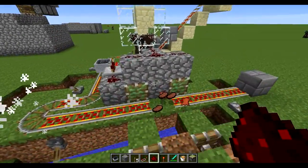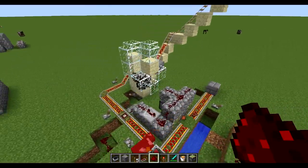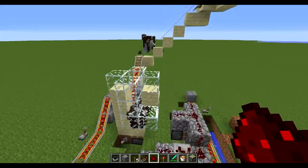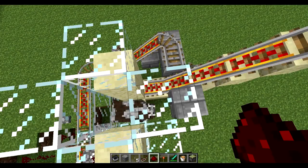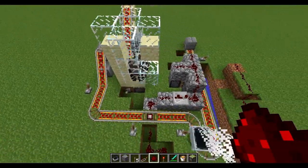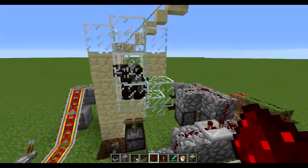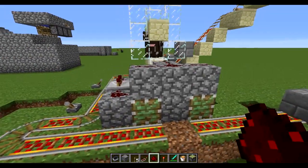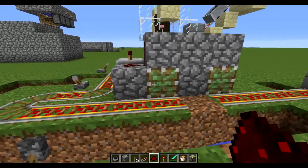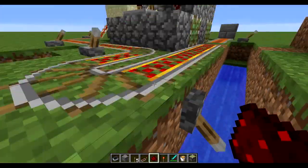Alright guys, as you can see the cow farm is now working. It took a while to design it all, but now that it's done it is working really well. The cows would be bred in there, and this lever here will control whether they get picked up by the mine cart or not. So right now no more cows will be cooked. To eliminate the need to walk up and grab the beef every time it comes around, I added this little mechanism here.